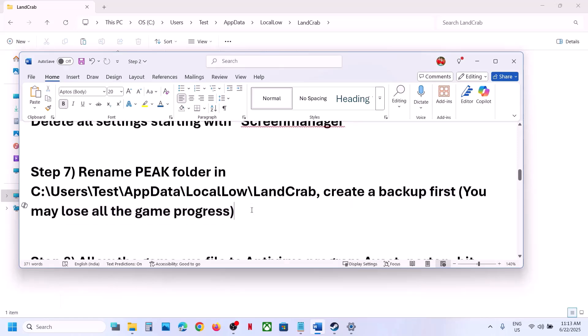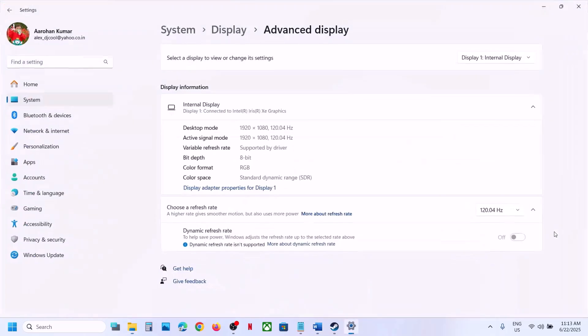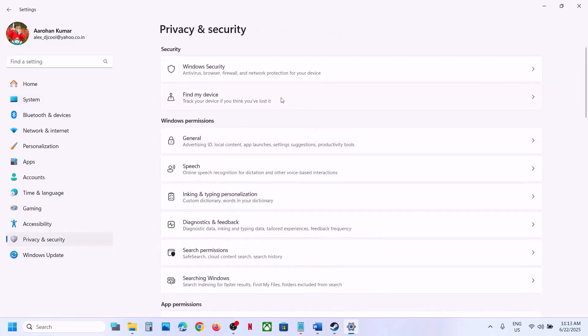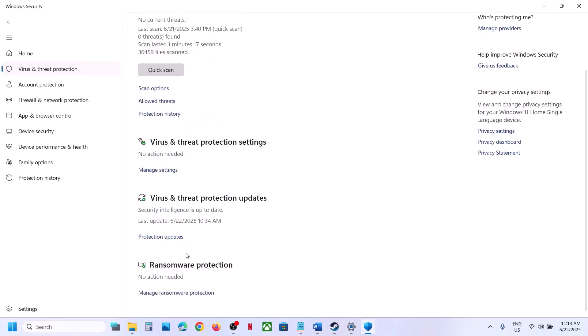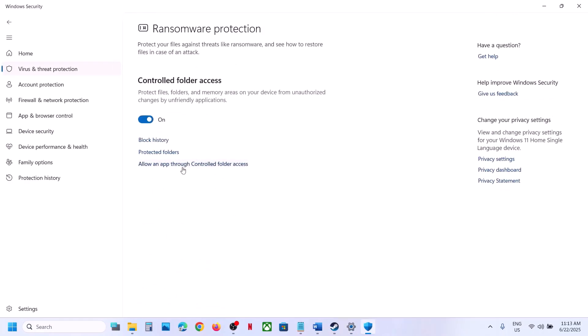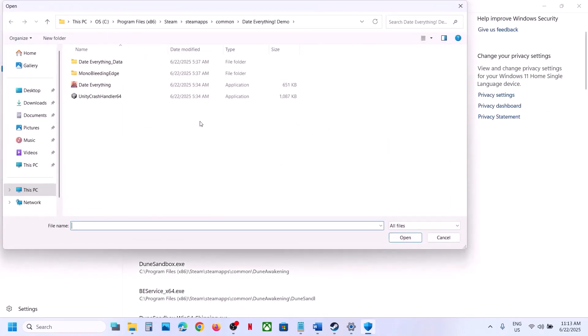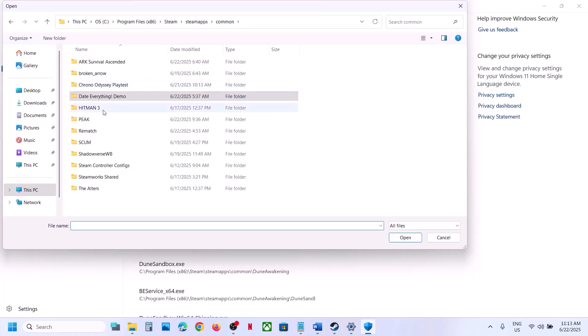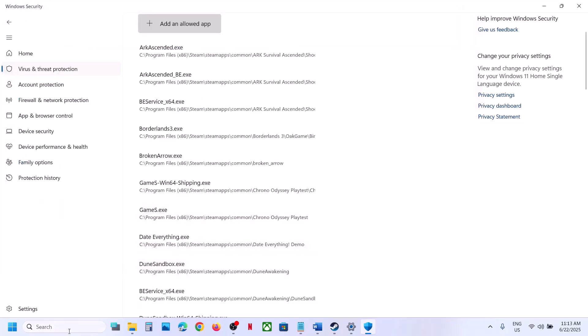The next step is to allow the game's exe file through your antivirus program. If you have any third-party antivirus like Avast, Norton, McAfee, or others, add the game exe as an exception. If using Windows Security, go to Settings, Privacy and Security, Windows Security, then Virus and Threat Protection. Scroll down to Manage Ransomware Protection, click Allow an App Through Controlled Folder Access, click Yes, then Add an Allowed App, browse to the game installation folder, select the game exe and click Open.